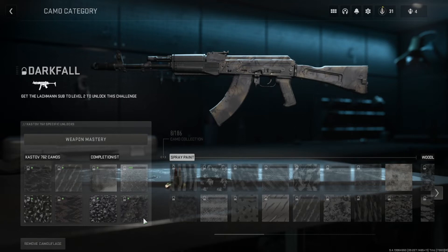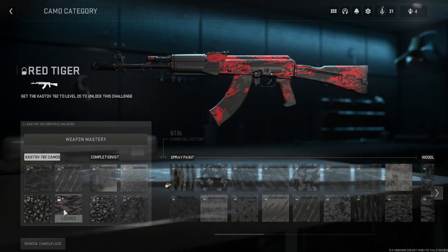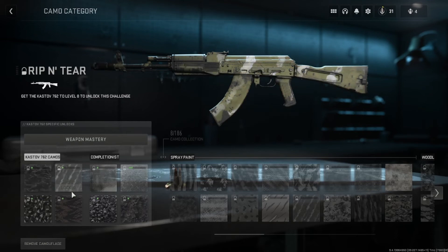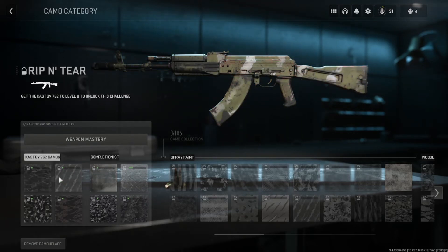There are four different camos, as you can see here, and each has different challenges. Pretty much what you have to do is max out the weapons. You can do one challenge at a time — level up the weapon, do another challenge, level up again, and repeat. Once you complete all four, you can officially do that camo challenge.